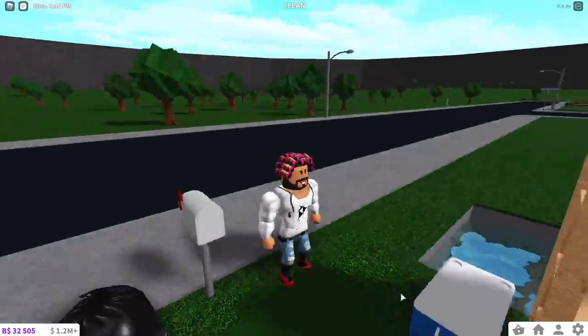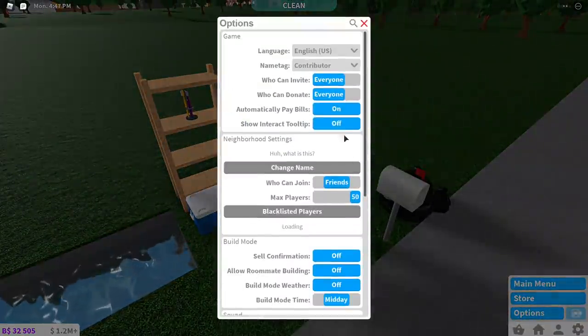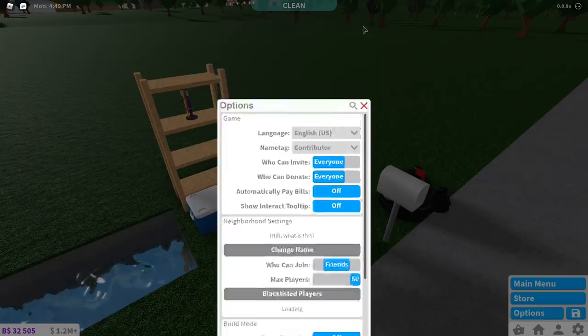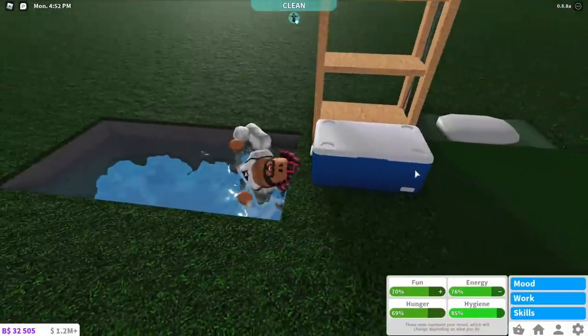As you can see, this is my bills-free plot. You want to go to options and turn off the automatically pay bills option, so you don't even have to pay your bills for this plot. You can get all your moods up just by doing this.